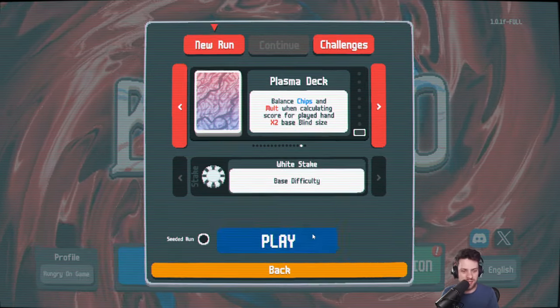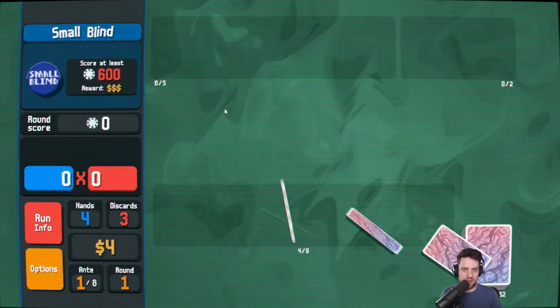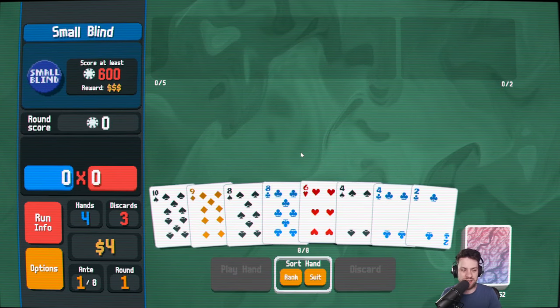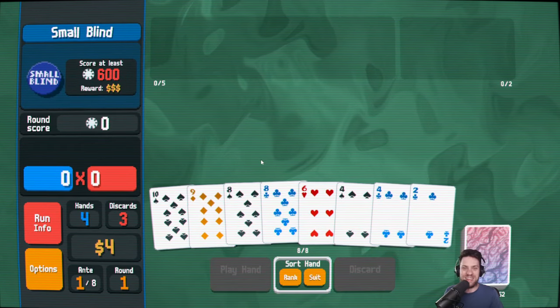We're going to start on White Stake, like the Abandoned deck, to see how much we can get up. I've played a couple runs with this deck just to get a feel for how it works, and I still don't understand how the calculation works. It's actually wild — it just doesn't make sense to me.